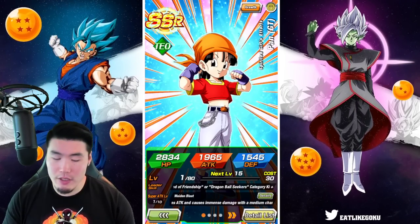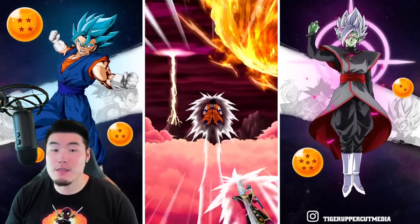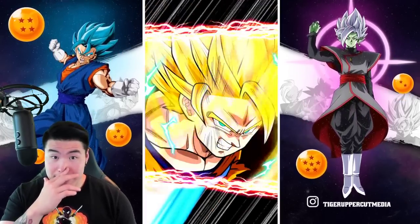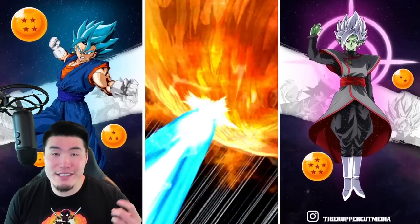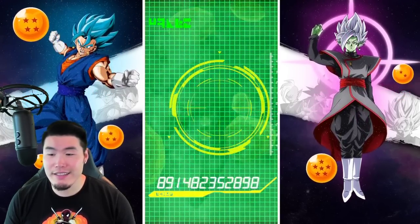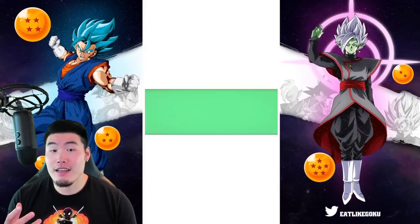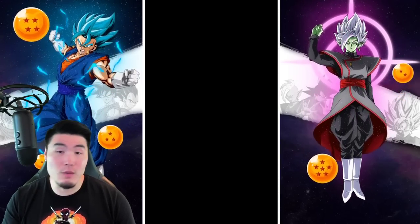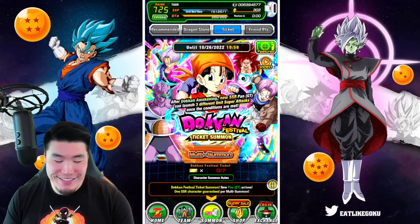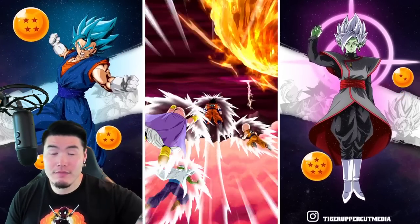Let's do a few more multis. I'll do a couple of stone summons just because 35 tickets is just not enough for a full summoning video, and it's not enough to scratch that summoning itch either. It's been a while since I summoned — our last summons on the Metal Cooler and Goku and Vegeta banners. I do need to do some more pulls here, and I really want the Trunks and Giru too, because they're really good with Pan on that team. Tickets are done — they did what they were supposed to do, which is give us at least one copy of Pan.